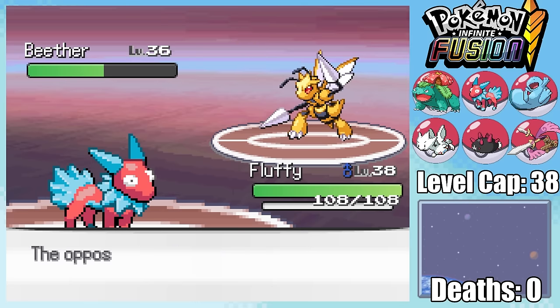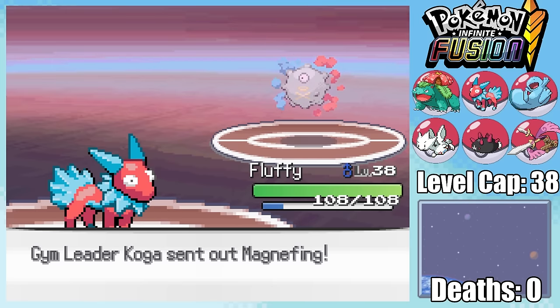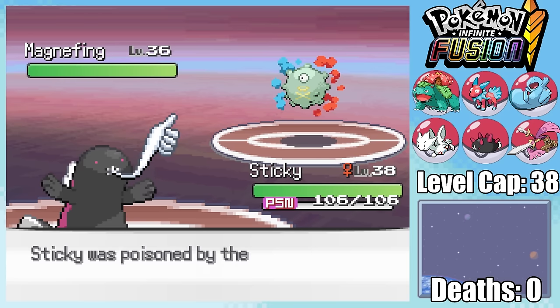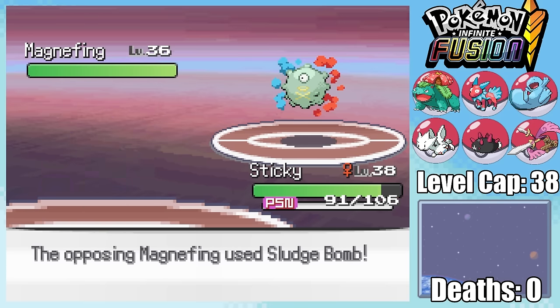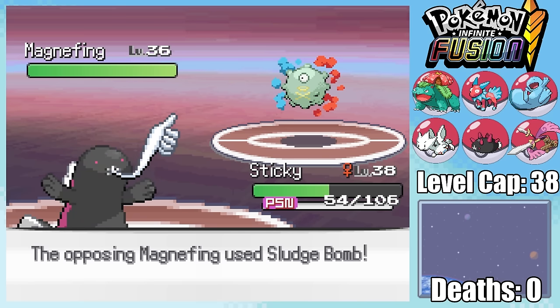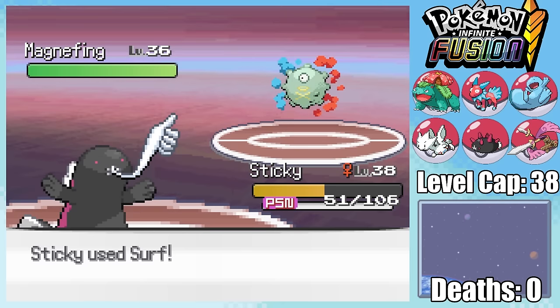Thunderbolt doesn't quite do half, but it seems to just have been a low roll, since a second Thunderbolt is enough to take Beether out, sending in Magnifying. Fluffy doesn't have any great moves to hit this thing, so I swap out into Sticky, who immediately gets poisoned. If we're gonna have to swap around a whole lot, this is gonna become a huge problem very quickly. Surf is not doing nearly enough damage, so I am forced to swap out, sending in Fluffy, who also gets poisoned.